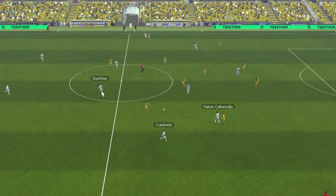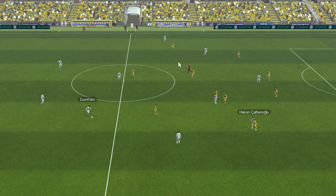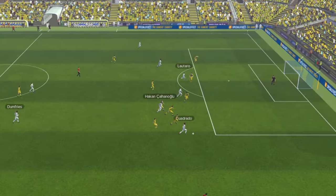Hakan moves, Dumfries jumps in. When he gets the ball, you can see Hakan is literally the closest to our striker, Lautaro Martinez. Down the side it goes and now you can really see when we attack the full power of this system. We've got six up, four covering — lovely.